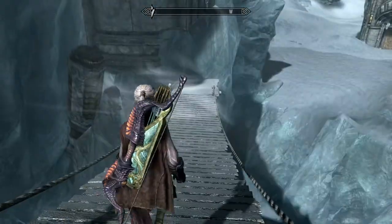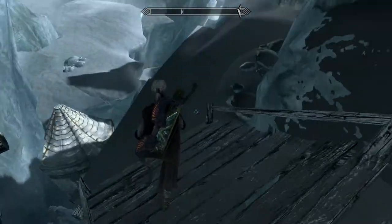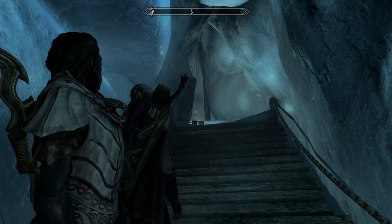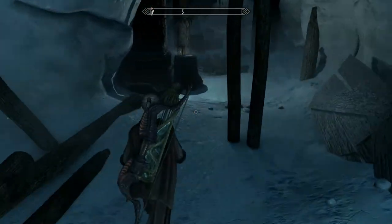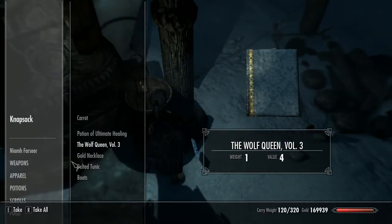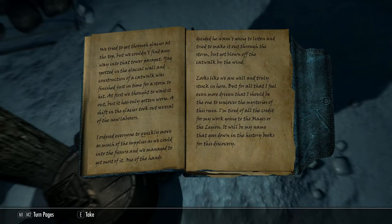So anyway, run down here. Be careful you don't drop off because you will die. There are a couple of little chests hidden away around the front here. We tried to get through the glacier at the top but we couldn't find any way into the tower parapet.